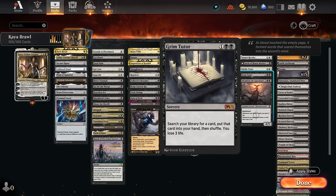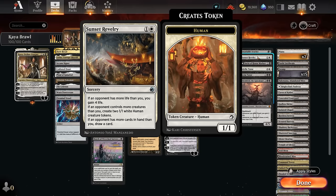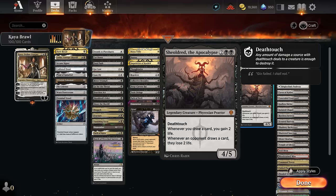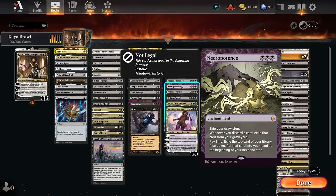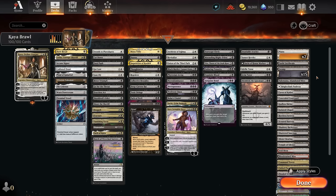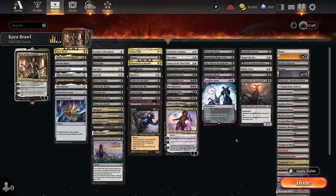The miscellaneous section includes Idyllic Tutor to find enchantments for the life gain combos, Grim Tutor for any card, and Insatiable Avarice cast with Spree to put something on top while drawing extra cards. Sunset Revelry is good against aggro by making tokens and gaining life. Shieldroot is very good, especially with Necrodominance. The mana base runs two Plains and 15 Swamps due to many triple-black cards, with fetchlands to grab basics and dual lands like Godless Shrine, plus a Command Tower.